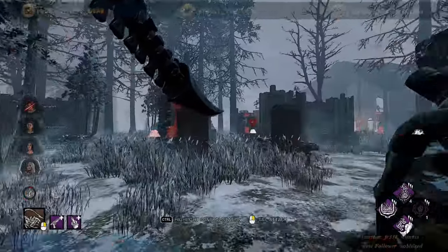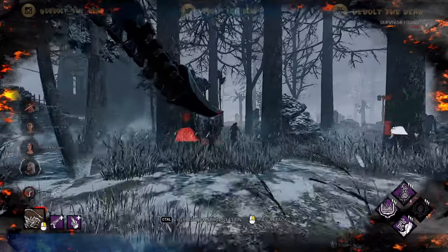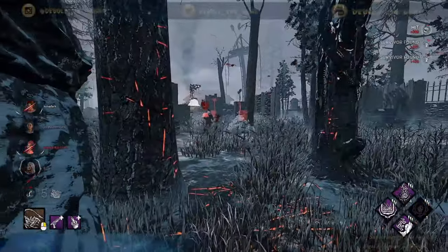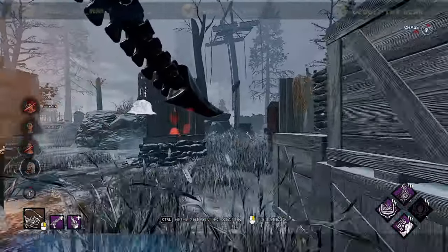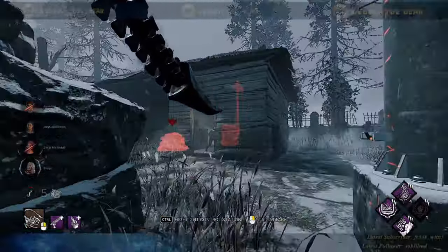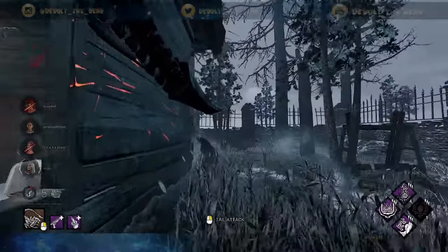We get a nice early down and they don't get this heal, which is great. We're gonna go after Meg anyway because with this kind of build, the objective isn't to tunnel. I know a lot of people say that's the best way to get value out of Pain Res — I disagree. I think the best way to get value out of Pain Res and Grim Embrace together is to not tunnel.